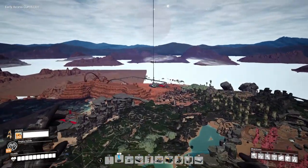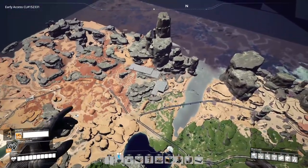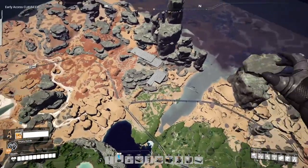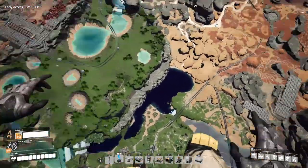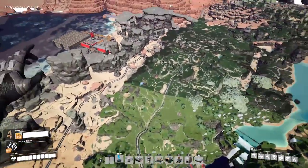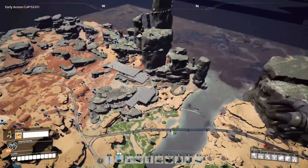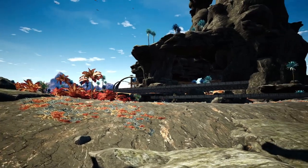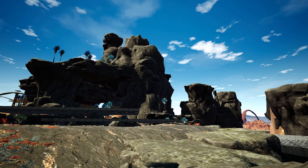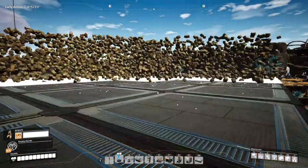So I built one back at our starter base, we got the one there, and here is where our new factory is. This area is fantastic because we have a ton of Caterium nodes - there's one there, a couple over here - and pretty much all the other resources we need are dotted around this area. So this is perfect not only for our nuclear project, but also for when we get to super computers. But for now we have one goal, so let's get going.